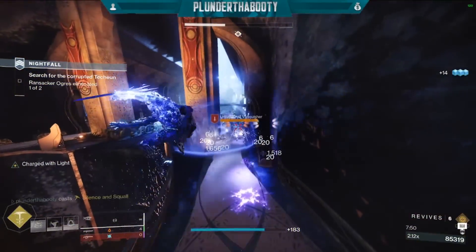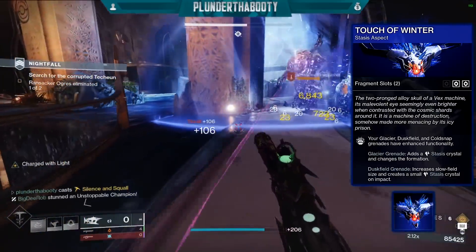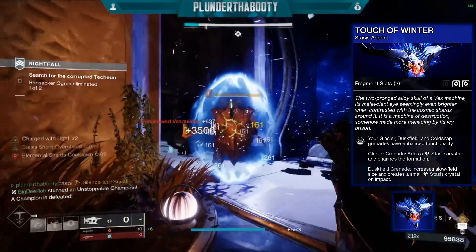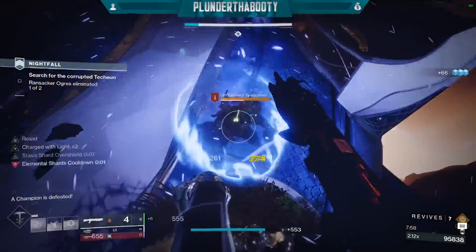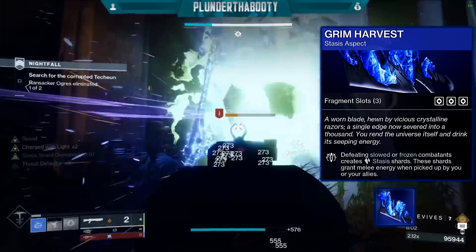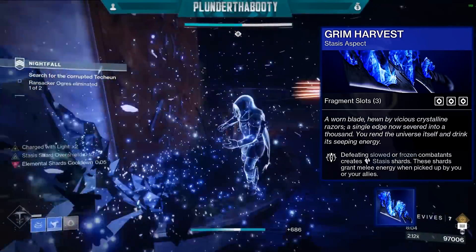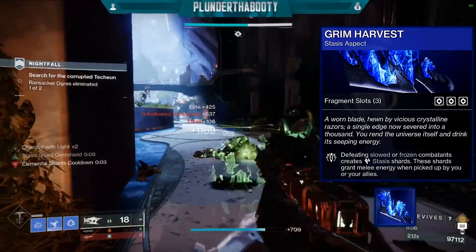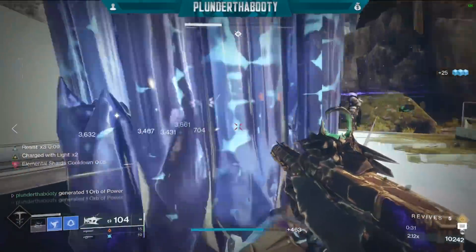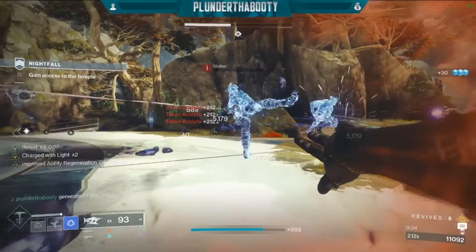For the two aspects, use Touch of Winter so our Duskfield Grenade increases the slow field size and creates a small stasis crystal on impact — this also gives us two fragment slots. Our second aspect is Grim Harvest: defeating slowed or frozen combatants creates stasis shards, and those shards grant melee energy when picked up by you or allies. This gives us a total of five fragments with this build.